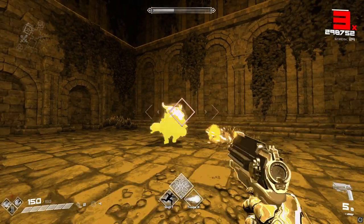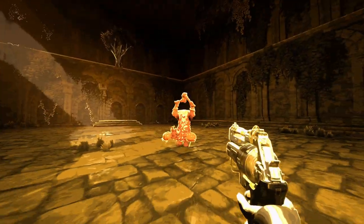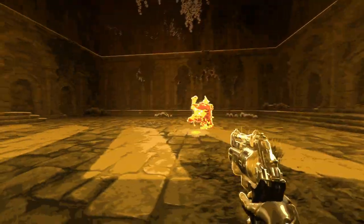Vaite is the third boss of the game, found in Vanaheim 1. He's one of the easier bosses and frankly could probably use a buff in the future. Despite me saying he's pretty easy, he actually has 8 different moves, which is plenty more than the earlier bosses in the game.